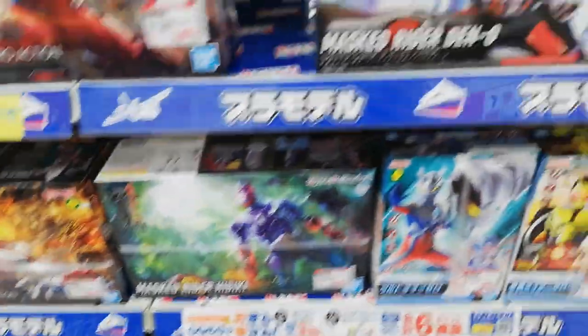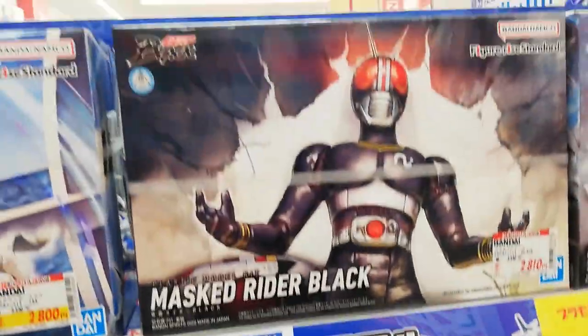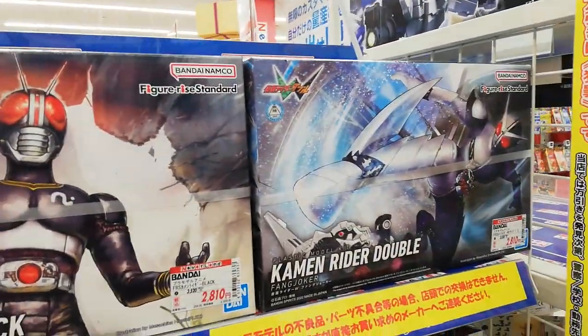They got the Ultramans on the other side right here from the anime. We got some Kamen Rider as usual. We got Black, Double, Kabuto, Build, Goat. What else we got?